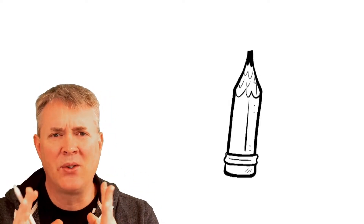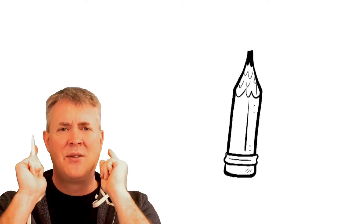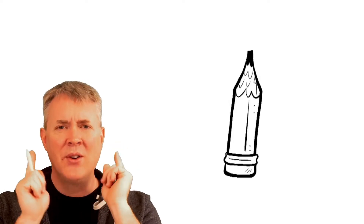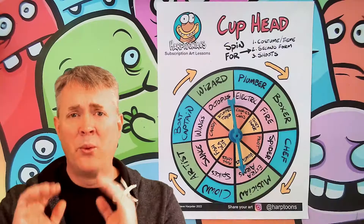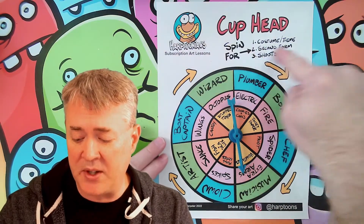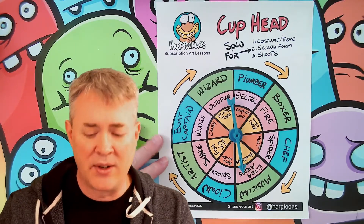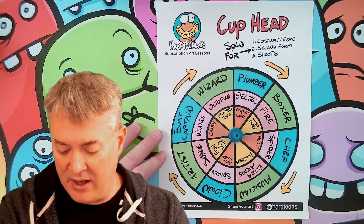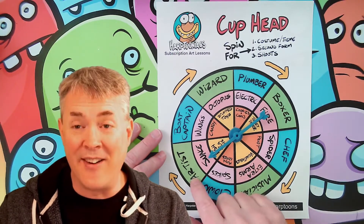But first, we need to spin the wheel of crazy, and then we can figure out what we're going to turn this pencil into using random suggestions. What we're going to do is spin first for the costume or the theme of our character. So let's go ahead and spin — and we have an artist.